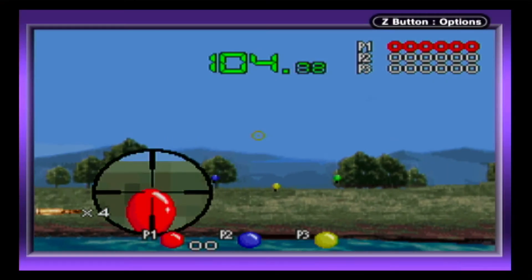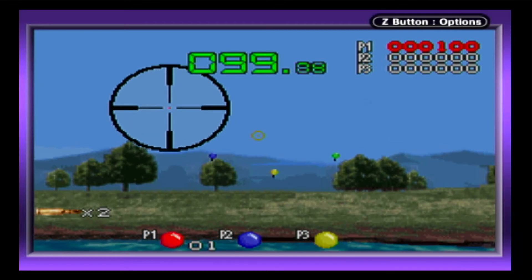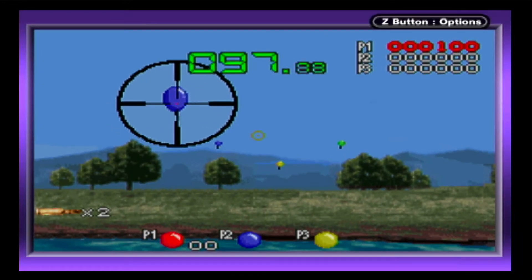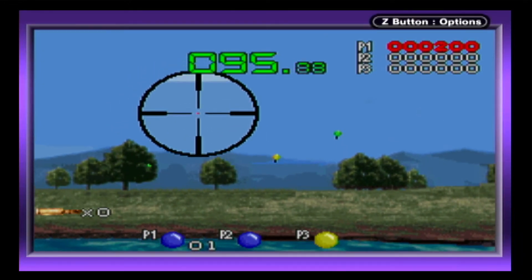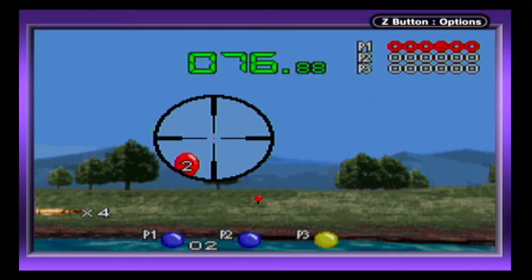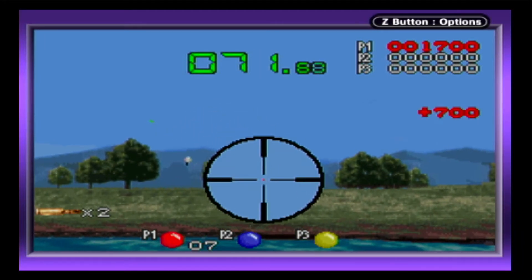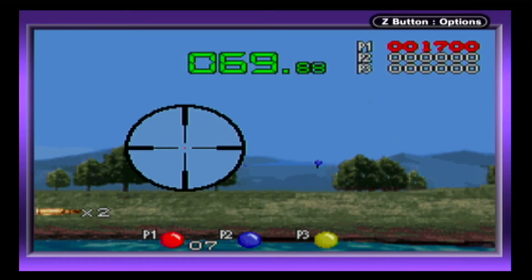You can also see your opponent's cursor, which comes in handy when trying to select a target. Balloons can also change color mid-flight, some are further away, and some fly more horizontally than vertically. It's crazy balloon madness! The landscape is composed of a horizon of water at the base of the screen, followed by a grassy hill, some mountains in the distance, and a clear sky above.